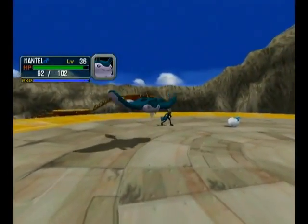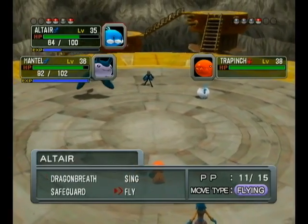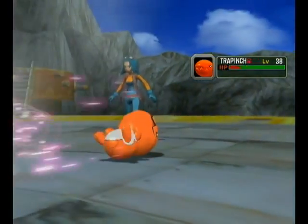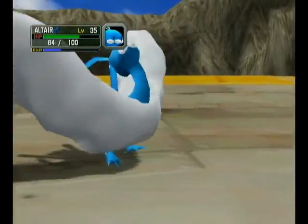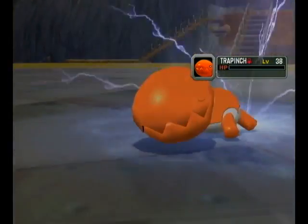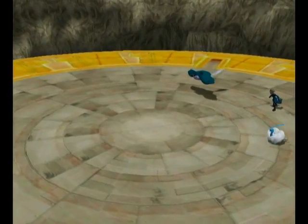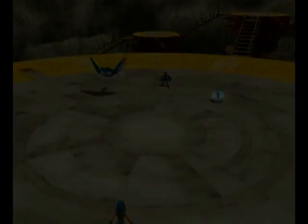Now then, let's hope that Mantine and Altair can out-speed this thing so it doesn't dig again and waste everyone's time. There we go. This should be an easy kill. Very good. That should've been a KO, I swear to god. Oh well. Now I'm gonna start saying 'oh well' instead of 'whatever.' So let's revive Sudowoodo after this match, and then we can progress.